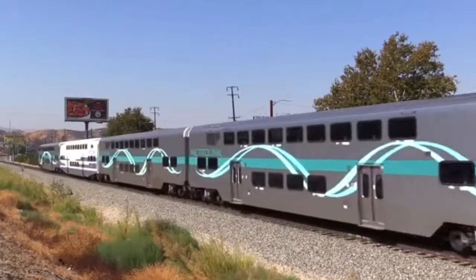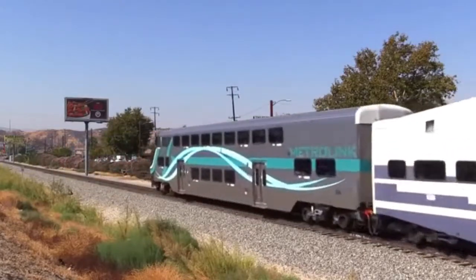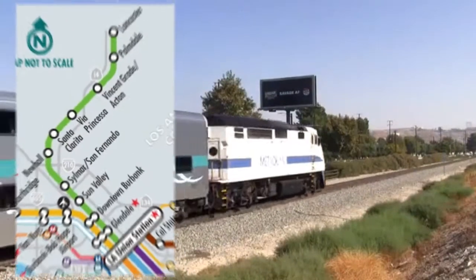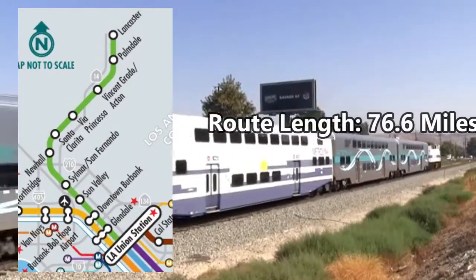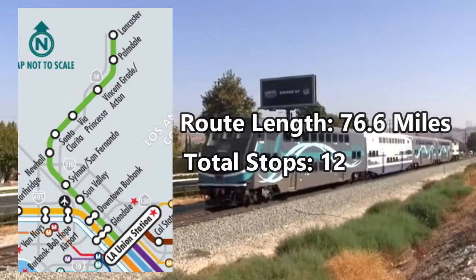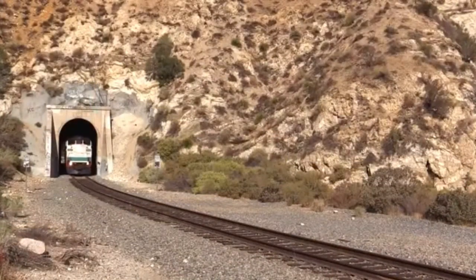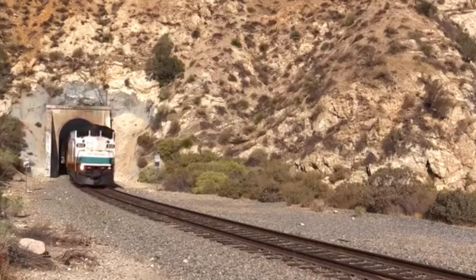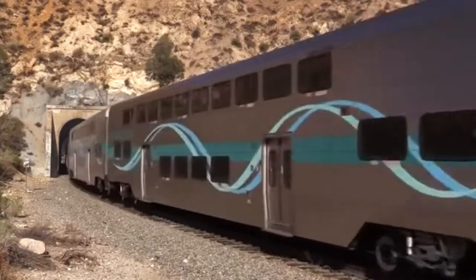For those who don't know about this route, the Metrolink Antelope Valley line is a commuter rail line owned and operated by Metrolink. This route goes from Los Angeles Union Station to Lancaster. The route length is a total of 76.6 miles long and contains a total of 12 stops. Now of course, this is too long as the longest route in Train Sim World is only 50 miles, but if in the future Dovetail was willing to make a route longer than 50 miles, this may be a good option to try.